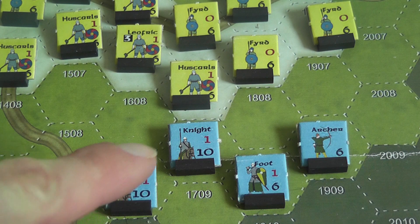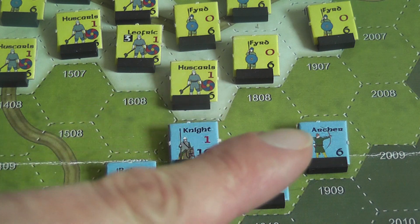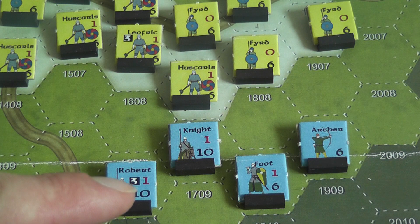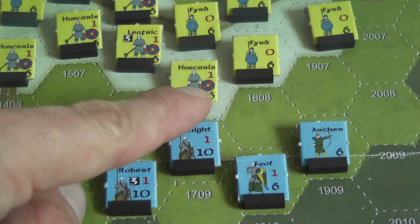Units in this game are divided into leaders, knights, foot infantry, and archers. All units have a movement value printed at the bottom right corner. Most units also have a melee factor printed in red on their counter. Archers do not have that. Leaders also have a command value printed in a black box in the middle of their counter. Some Saxon units start the game showing a shield — those are two-step units that can be in two states: with the shield up or without.